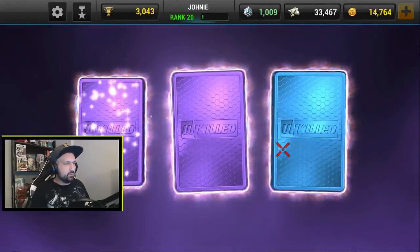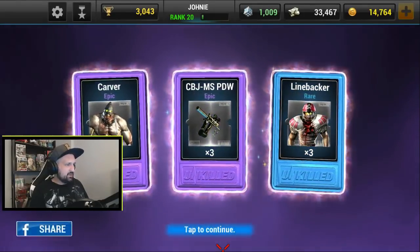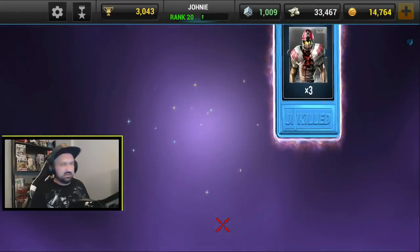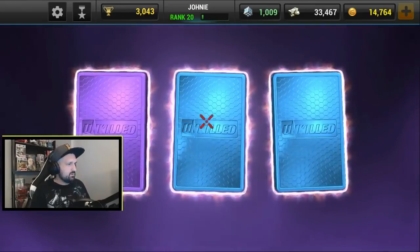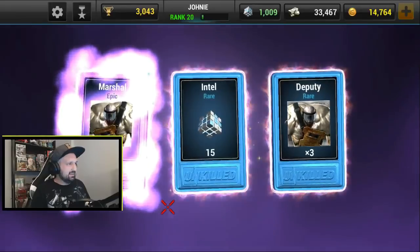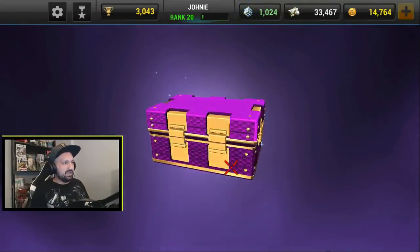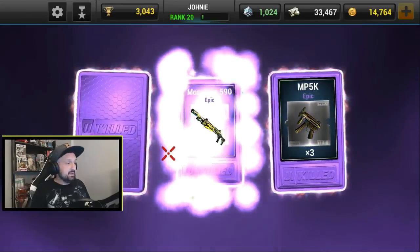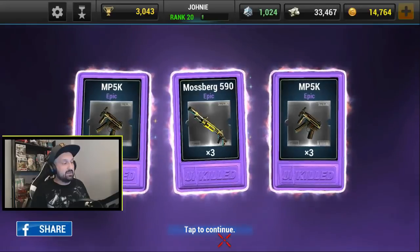I think it's like 50% chance to get an epic. Let's go for the rare first. We got Linebacker — I think it's gonna be unlocked now — and CBJ-MS times three. Two more: more Intel and Marshall.